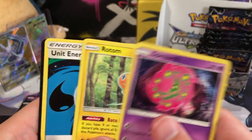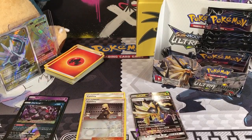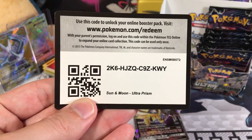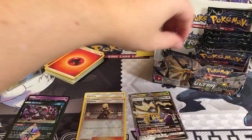A Spiritomb, a Rotom, and a Unit Energy. Here is the code card - sharing is sharing. Share with me what you got with that code. Let's see what you guys got online.